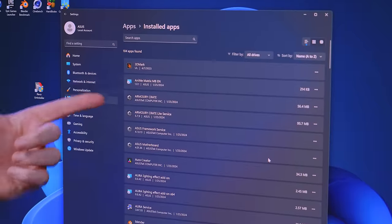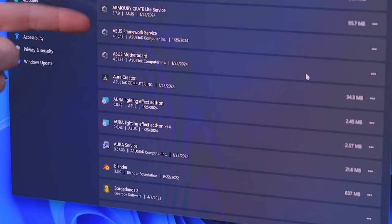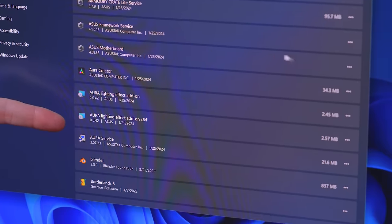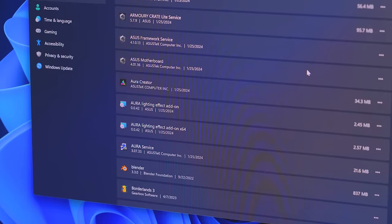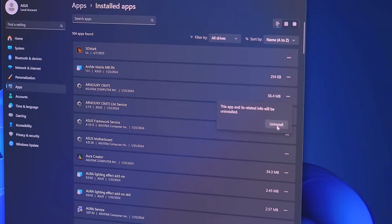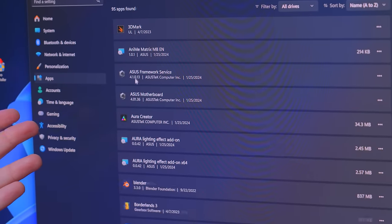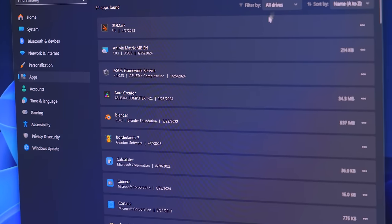ASUS installs so much crap. We've got armory crate, armory crate light service, ASUS framework, ASUS motherboard, ASUS creator, ASUS lighting effects add-on, ASUS aura effect add-on, ASUS service — so much stuff. I could just go in here and try and uninstall these one at a time, but the problem is that it actually leaves a lot of crap behind. So let me show you as an example — if I go to uninstall armory crate, this app and related apps will be uninstalled. Okay, so that's done now. And you can see we're kind of left with the ASUS framework and ASUS motherboard, and the anime matrix — that's also ASUS stuff.